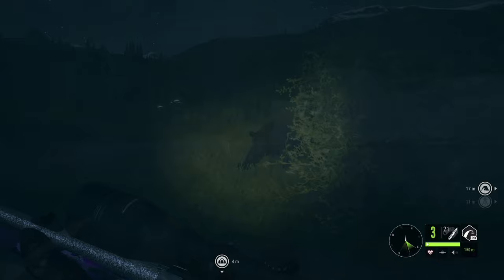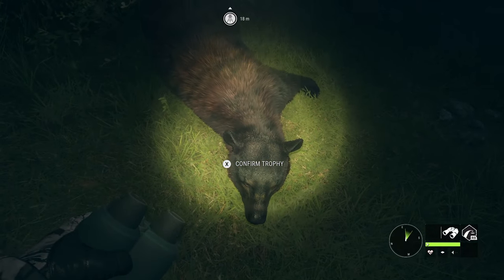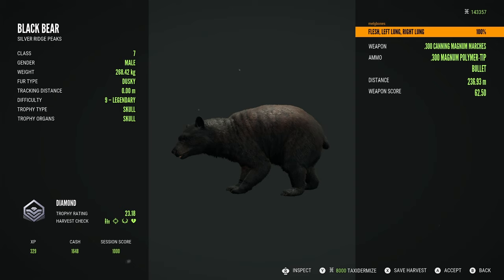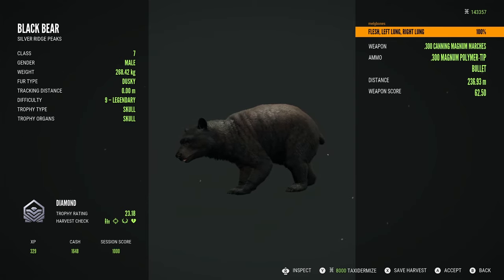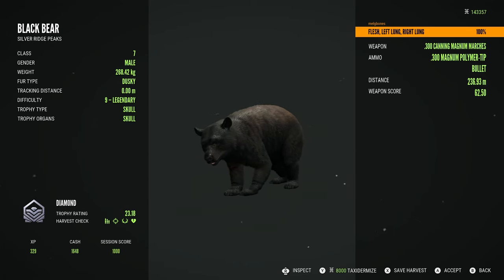I've been on and off grinding black bear for quite a while, basically since I got my last great one bear. I've had so many issues with the black bears not showing up until like 10 minutes before the end of their drink zone and just them being so inconsistent. So seeing a 9 legendary pop up is always really exciting. This guy's a decent size at 23.18.